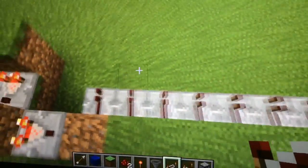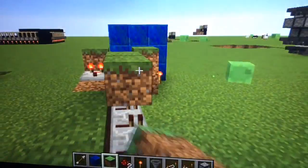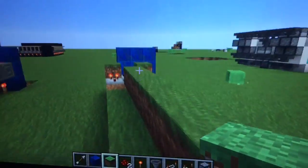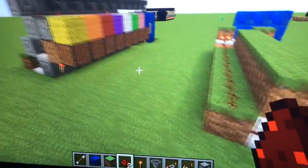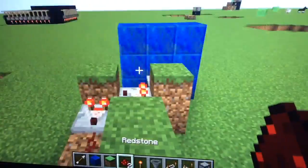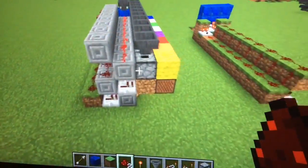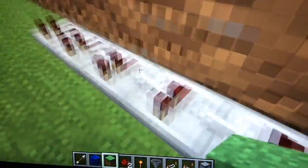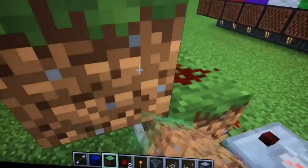Get your grass and put it on top of all of these blocks. Once that's done, grab your redstone and put it all over here. Then grab some more blocks and put redstone on here first like that, then grab more blocks and put them down.